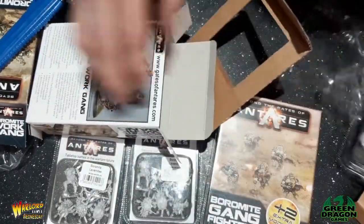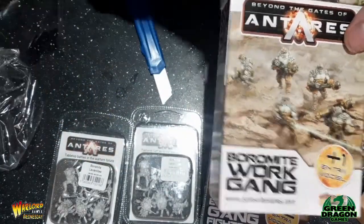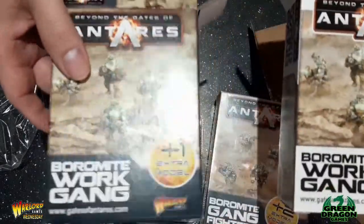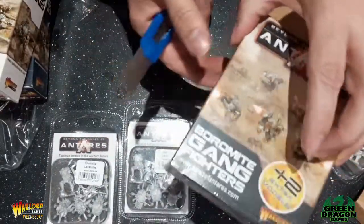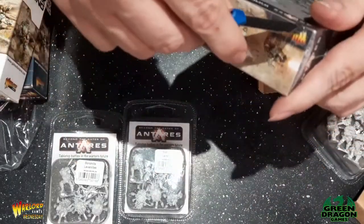So if you're going to order, try and order the ones that are in the black box because you get your dice with them. So that's the work gangs. I've looked at the gang fighters again - the packaging. There should be an order dice in there.